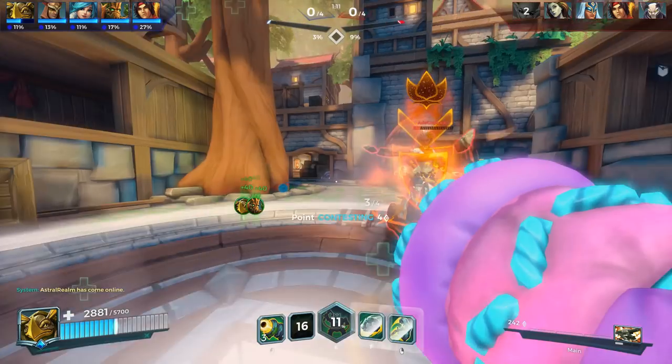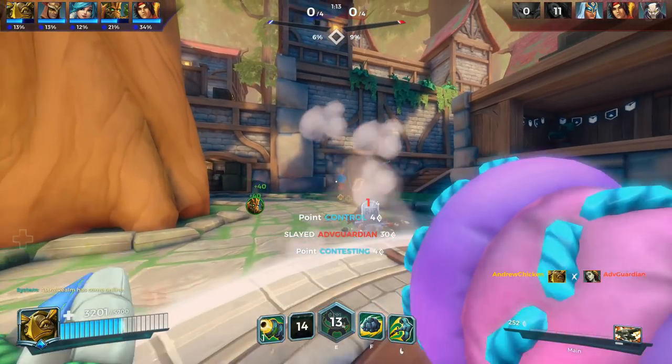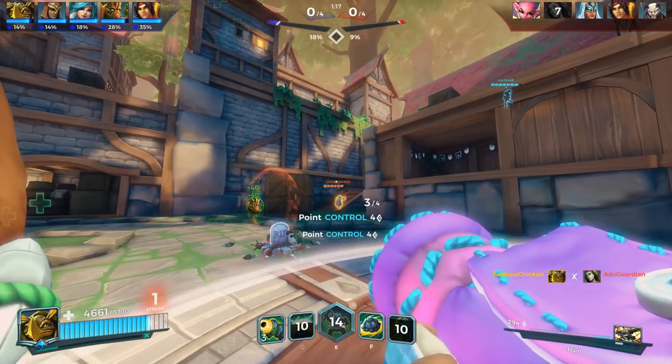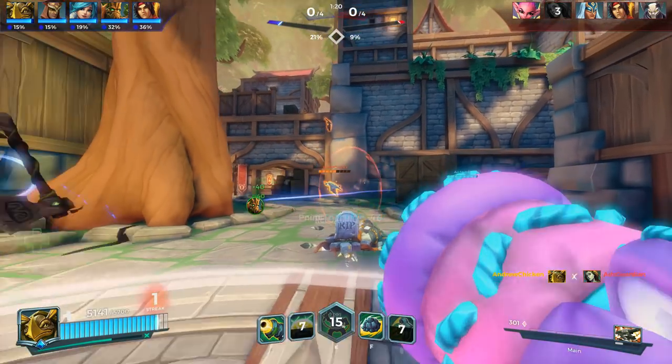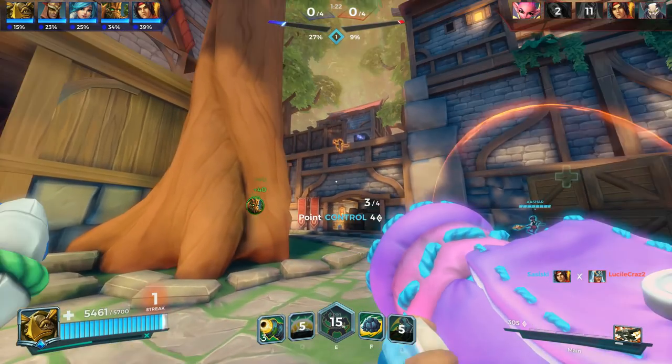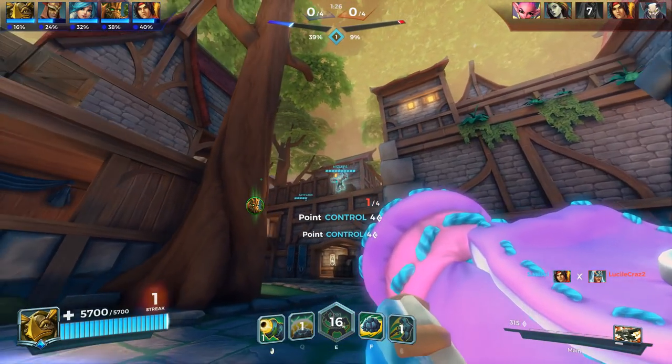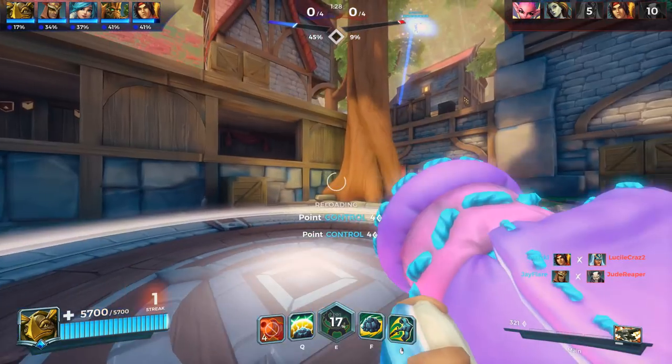The tanks on this list are decided by 5 different factors: their win rate compared to other tanks, how much health they have, how powerful their shield is, how many crowd control abilities they have and how powerful those abilities are, and how much self-sustain they can have through healing and damage reduction in their loadout, as these are the most important factors for a frontline to effectively tank on the objective.